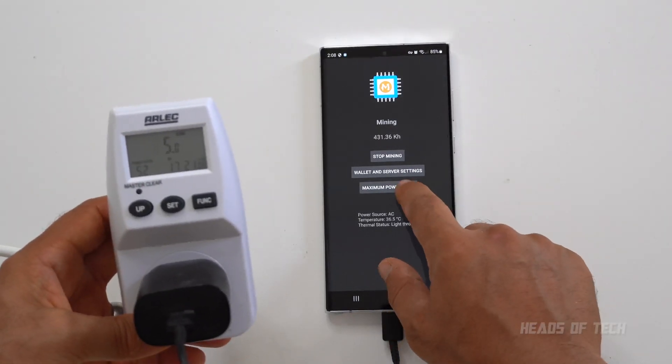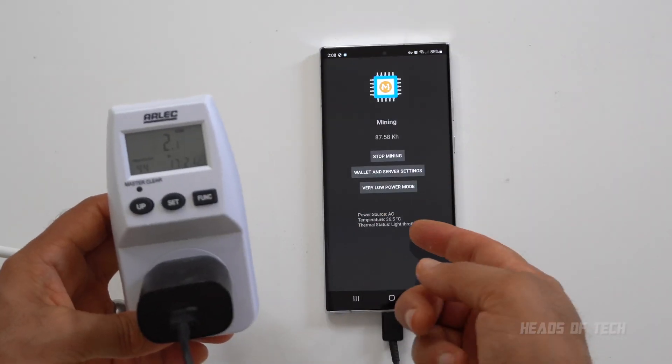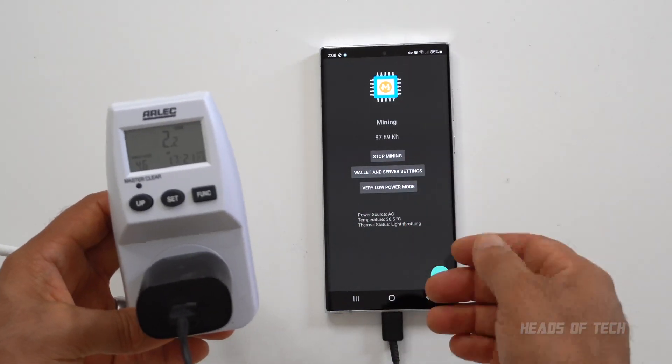That's pretty interesting. On low power mode I'll switch up to very low power mode. On very low power mode we drop all the way down to around 90 kilo hashes a second — that's 90 thousand hashes a second.